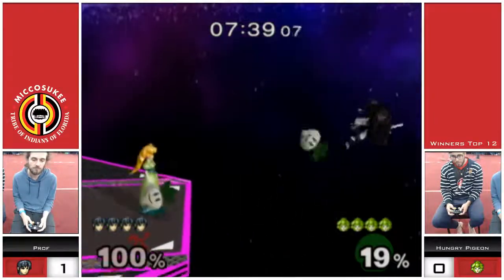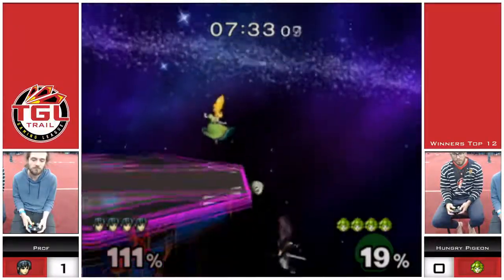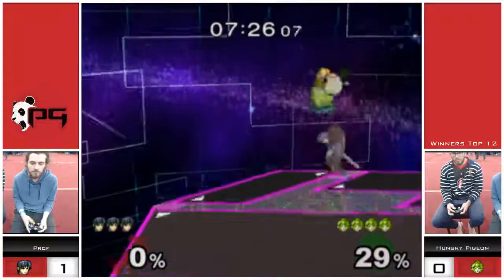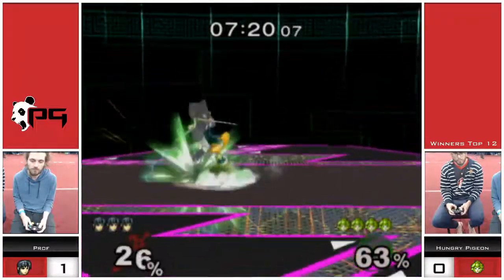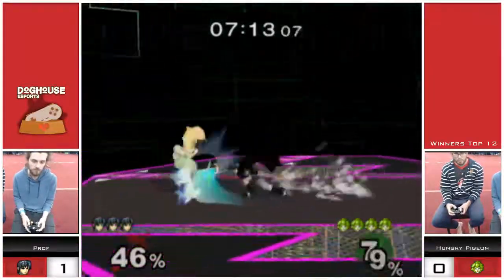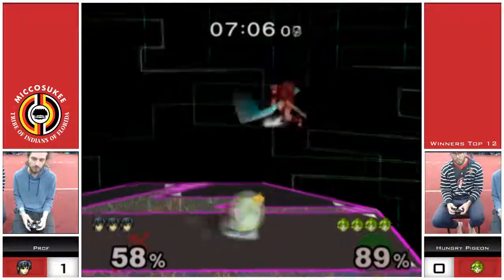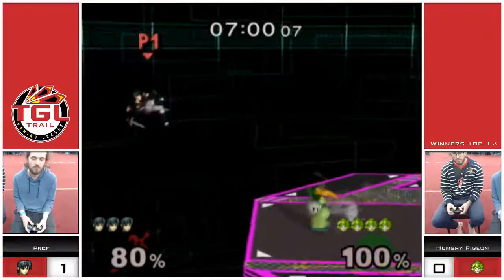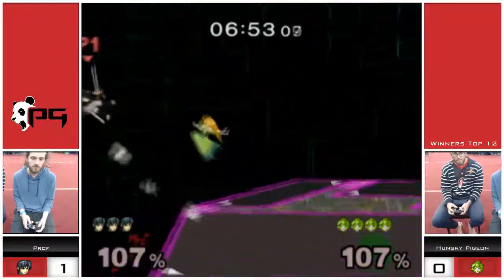Maybe Hungry Pigeon knows something we don't. Prop has been comboed into turnips multiple times already in this game — Hungry Pigeon's pretty good at setting up with those turnips. What he'll do is at a high percent he'll hit prop, prop gets knocked into a turnip, and then he'll hit him for an even bigger knockback. Following up with a down smash. We're not seeing the same degree of walling out from Prop as in the last game — that's mostly because of the absence of platforms. The platforms limit where Peach can go vertically. They're kind of a blessing and a curse: they give Peach more options when recovering, but if Marth is under Peach at any time, that's it.